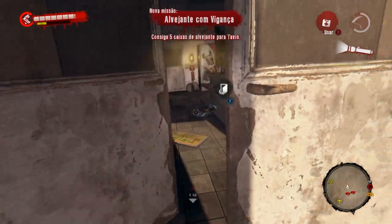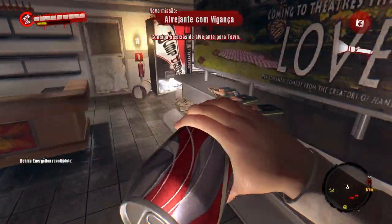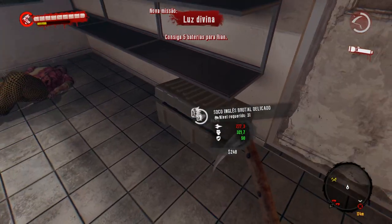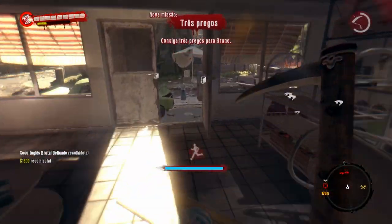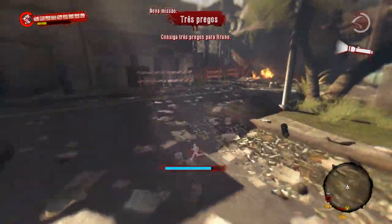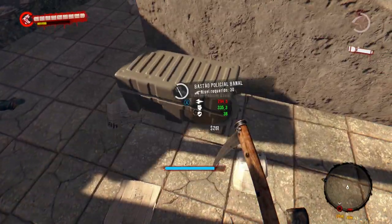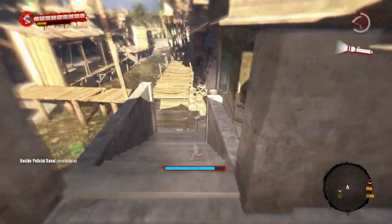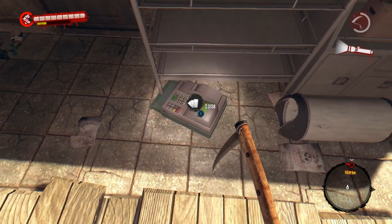Dentro dessa loja de conveniência no posto de combustível, melhor dizendo, têm itens consumíveis: bebidas e aperitivos. Então, se vocês perderem dano como eu perdi antes, é só vocês consumirem um desses itens, interagindo com um deles. Vejam a quantidade de grana agora: 3.158 conto — que beleza!